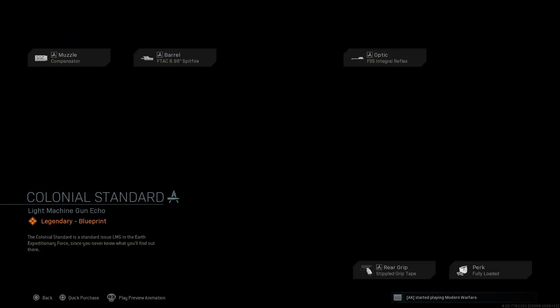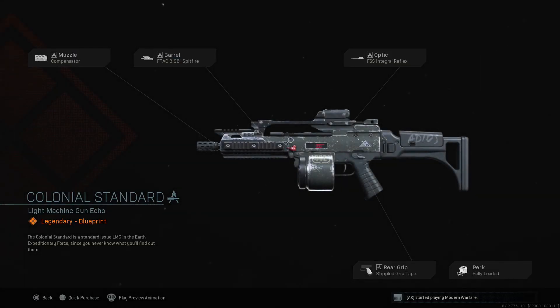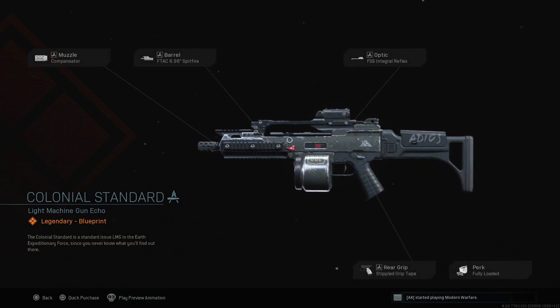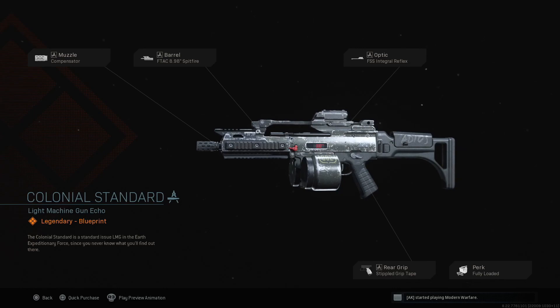So let's talk about the legendary LMG as well. You're going to have the Holger LMG, which is going to have five attachments, obviously because it is a legendary. You're going to have a muzzle, a barrel, an optic, a rear grip, and a perk. You have the compensator, the F-Tech 8.98 Spitfire, the FSS Integral Reflex, the stippled grip tape, and the fully loaded perk. It's described as the Colonial Standard — a standard issue LMG in the Earth Expeditionary Force.